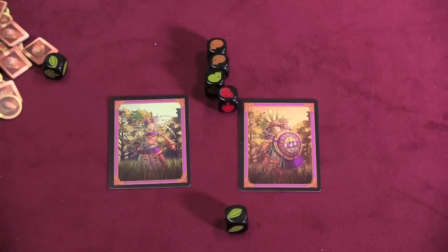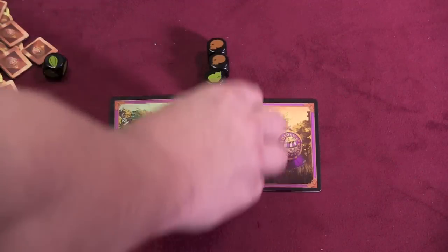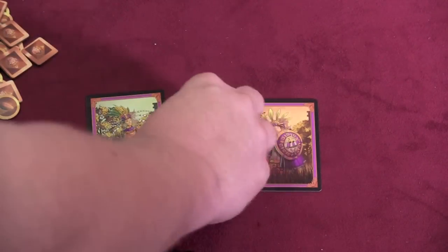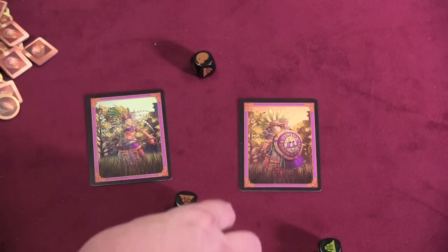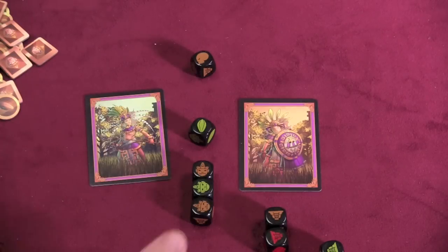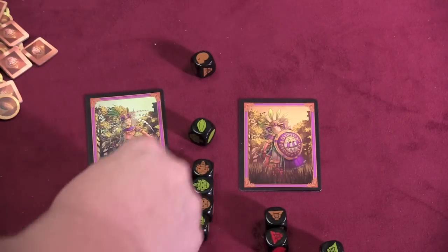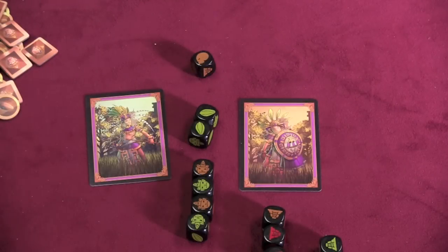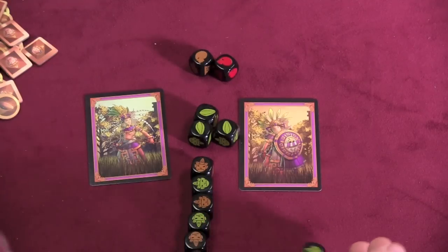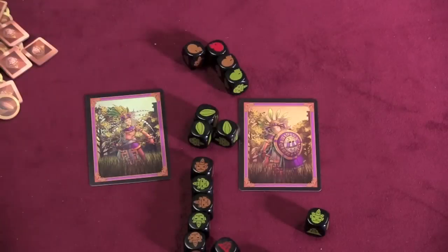I roll two more skulls, my turn's over, and I can't do an action this turn. That was a terrible thing. Let's try something different. We roll three dice and I got two temples and a skull. Two more temples and a cocoa bean. And three warriors — not bad. I keep rolling: another warrior, another cocoa bean, another temple. Then the last three: another warrior, another cocoa bean, and another skull. Now that I've rolled all the dice, I can re-roll my temples — that's what temples are. You hold them until you've rolled all your dice. I re-roll my temples and roll two more skulls, and everything's gone.